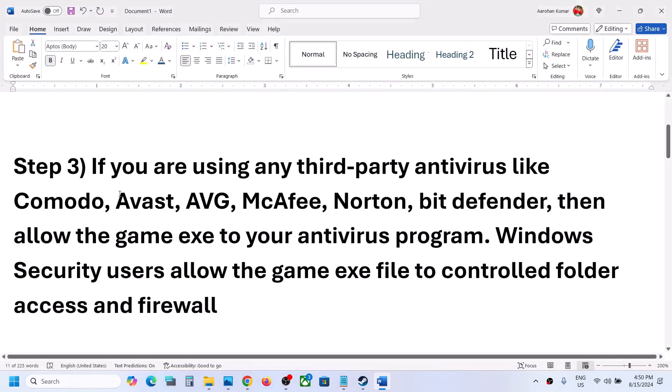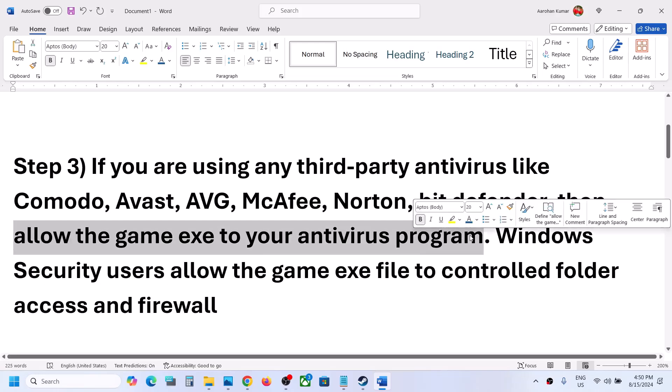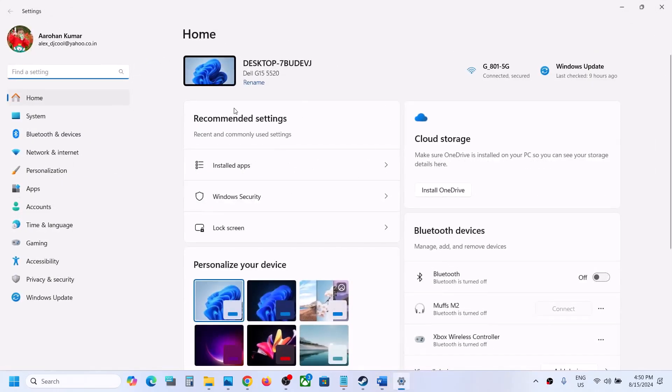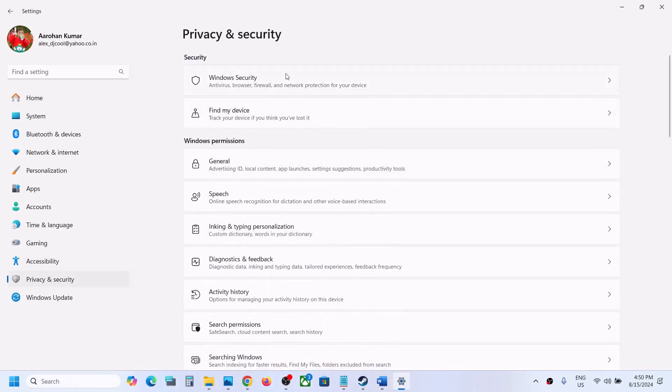The next step is: if you are using any third-party antivirus like Avast, Norton, Bitdefender, or McAfee — whichever antivirus program you are using — allow the game exe file through your antivirus program. If you are not using any third-party antivirus and are using Windows Security, open Windows Settings, go to Privacy and Security, then Windows Security.